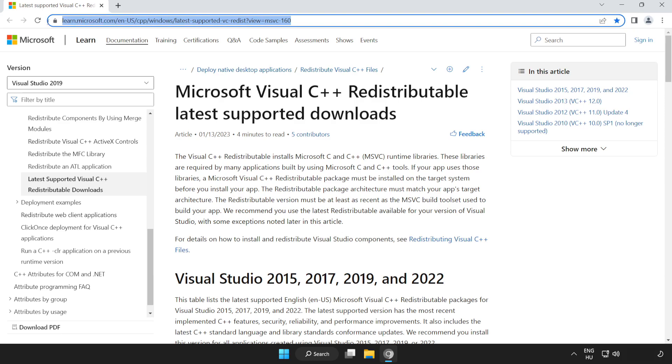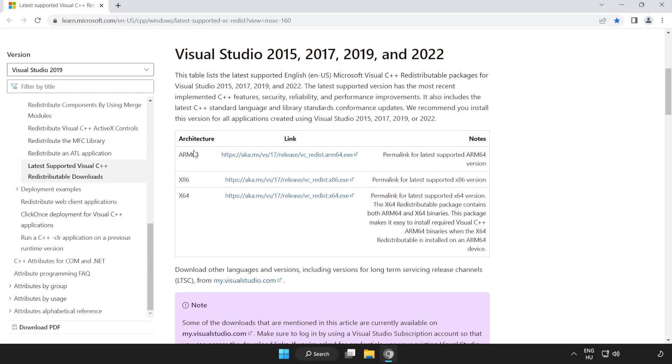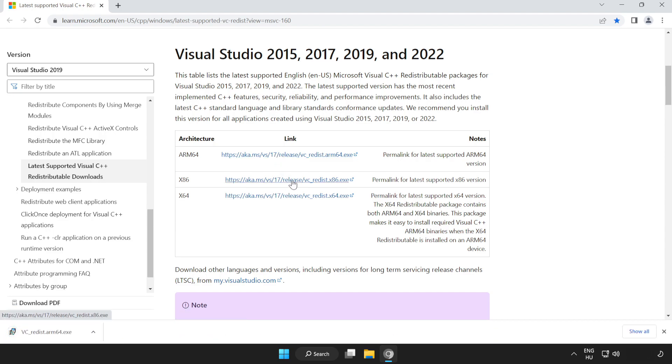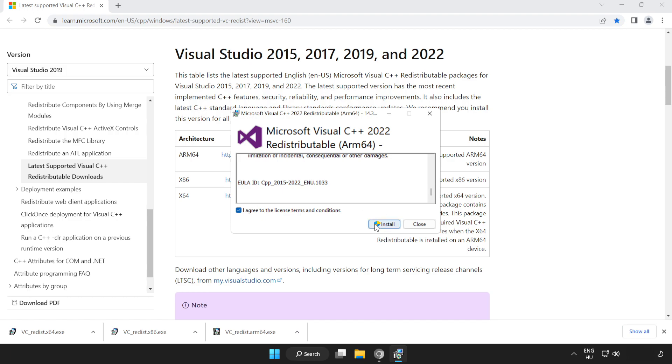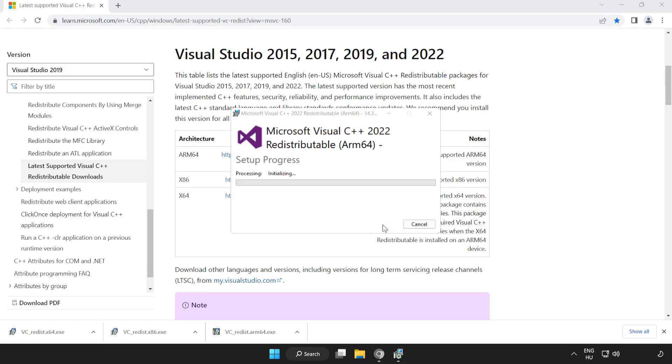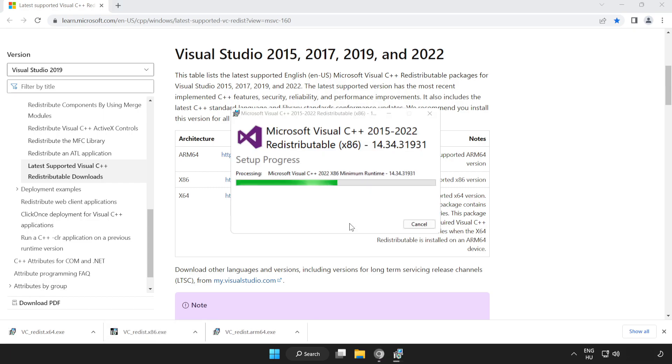Go to the website link in the description. Scroll down and download three files. Install the downloaded files. Click I agree to the license terms and conditions and click Install. If it fails to install, no problem — repeat for the other files. Click Close.